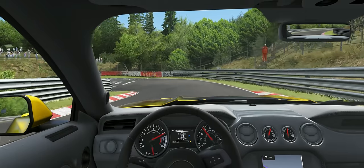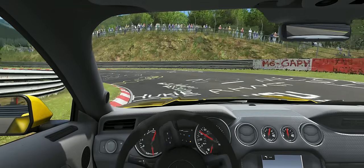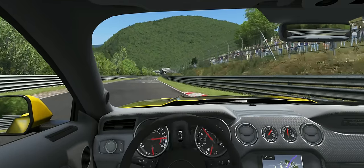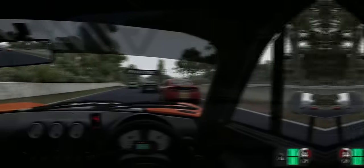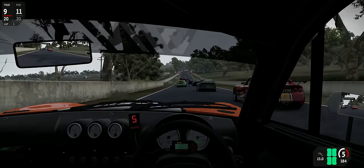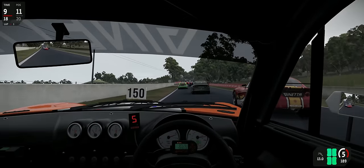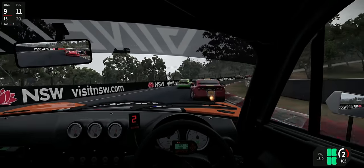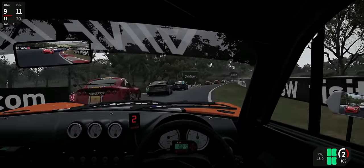Ultimately, spatial awareness from the cockpit can be developed with experience, but in the case of wheel-to-wheel racing, there are a couple of tools you can use to help yourself be aware of the cars around you. The first is the spotter. iRacing has one built-in that is on by default, and there's also a free third-party one called Crew Chief, which works with most of the major PC titles. It's a pretty immersive way of getting that extra information.